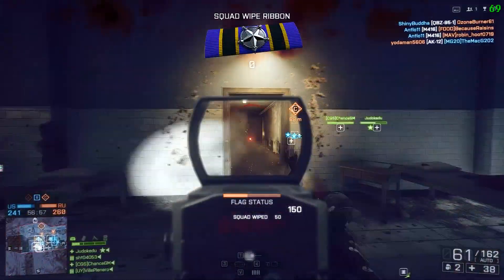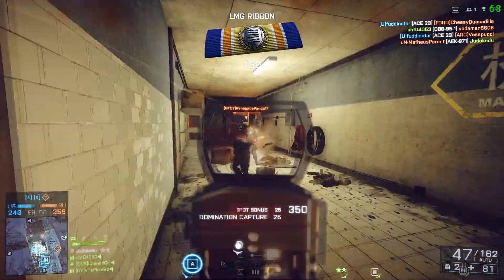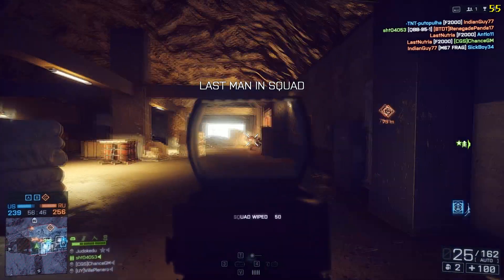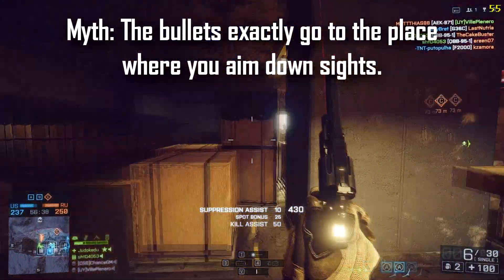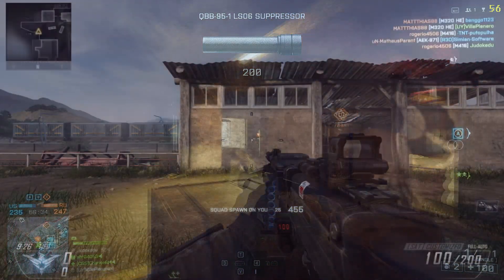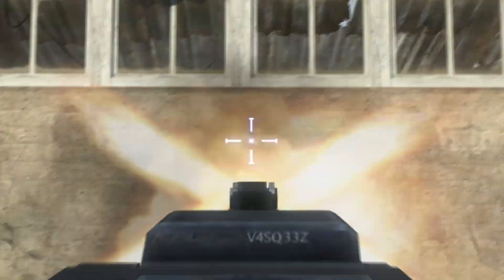But before talking about that, I first want to do a quick myth-busting, especially for the Call of Duty players that just came to Battlefield 4 or Battlefield 3. This myth is that a lot of people believe bullets go to the place where you exactly aim down sights. I'm going to show you an example right now — I'm using the LSAT with the target finder and the rapid fire attachment, and I'm going to do a wall test. As you can see, the bullets go exactly where you're aiming.